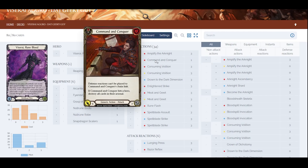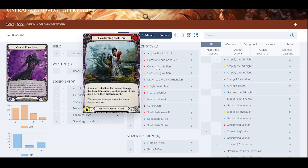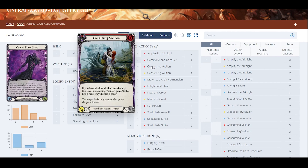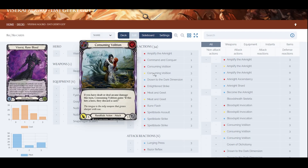We have Command and Conquer — one copy, because it's better to have Runeblade cards instead of the usual generic cards. Then we have three copies of Consuming Evolution, which is overall a good Runeblade card with four damage. If it hits and you dealt any arcane damage, they discard a card — pretty good. Three reds, three yellows.